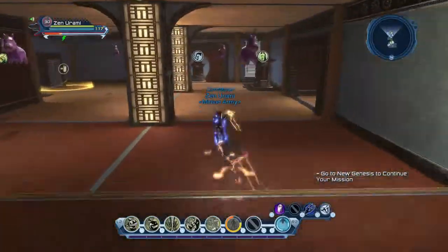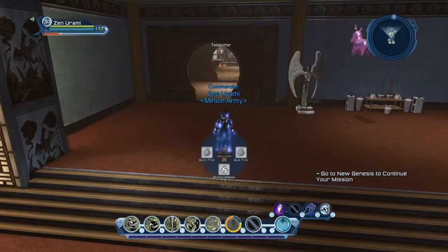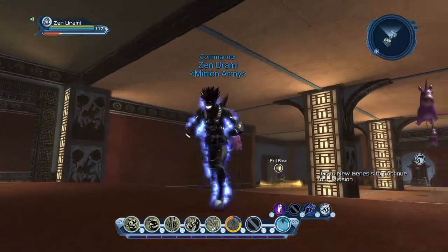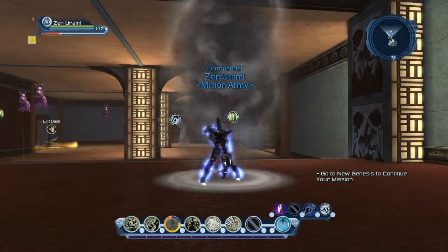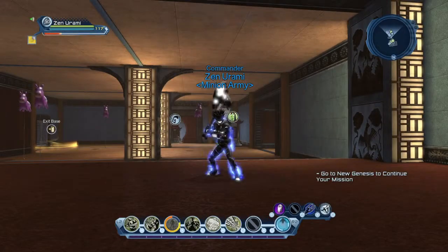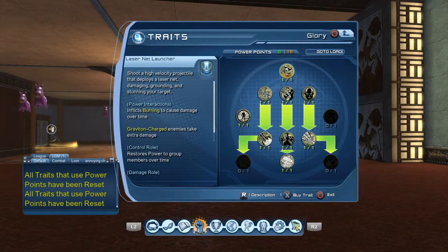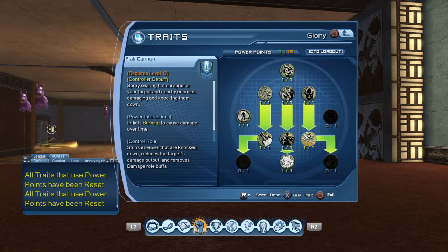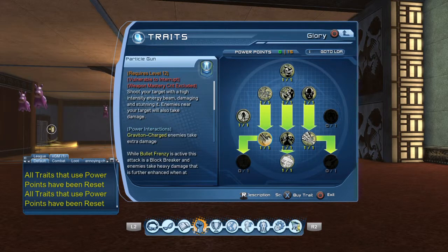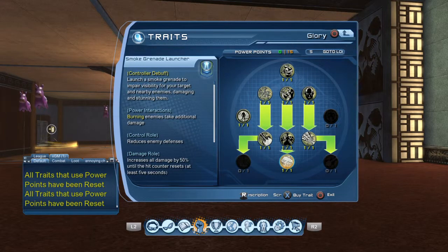Alright, next — let me get out of combat here. As an alternative, if you don't like how this loadout works, I have another one. You can go ahead and re-spec and try: Laser Net Launcher, Reload, Rail Guns, Survival, Black Cannon, Multi Net Launcher, Particle Gun, Multi Shield, and then Smoke Grenade Launcher. You can get all this with your last six if you want to.